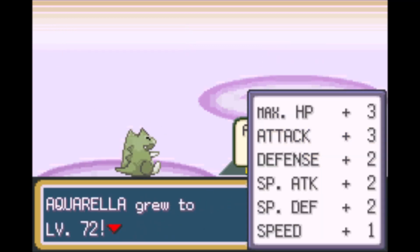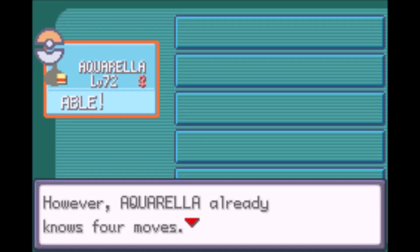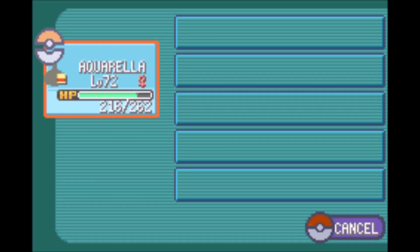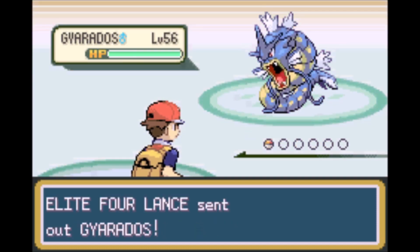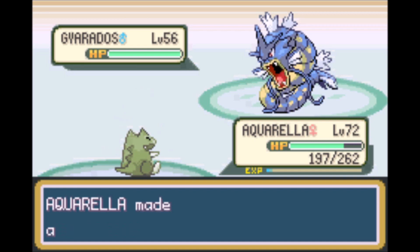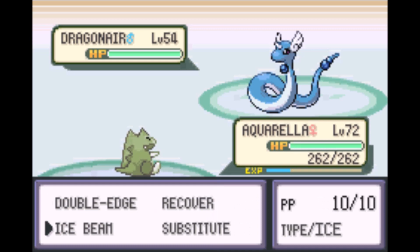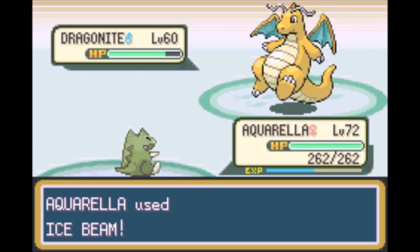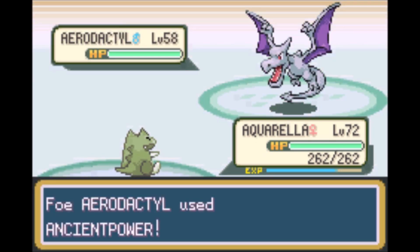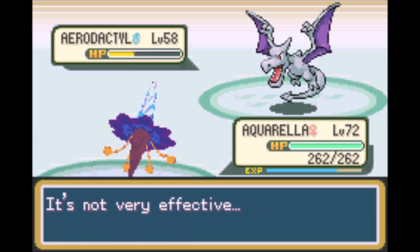I replaced Psychic with Ice Beam for Lance's Dragon types. Lance could be a problem if his lead Gyarados didn't have such a horrendous moveset, because I can't avoid its Intimidate and have no way to buff my attack stats. If it had Dragon Dance and Earthquake, it could easily overwhelm me, especially since he has 2 full restores. But the game gave it rubbish moves like Bite and Dragon Rage, and my Double Edge landed a critical hit, bypassing my attack drop from Intimidate. His Dragonairs and Dragonite were obviously one-shots with Ice Beam. His Aerodactyl survived, possibly due to the boost from its Ancient Power, but it also has a trash moveset without Earthquake or Fire Blast. The developers seem to have forgotten that Magneton is now part Steel, which is the only type that resists Dragon until Gen 6.